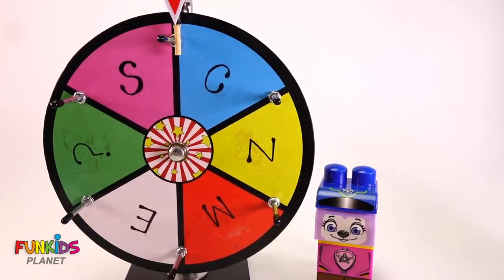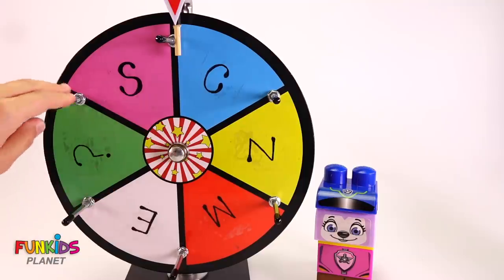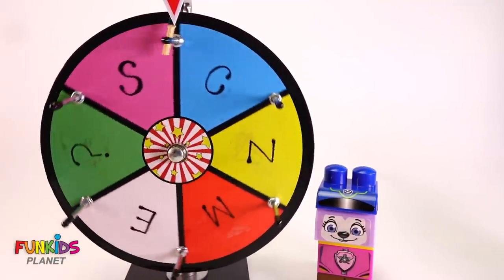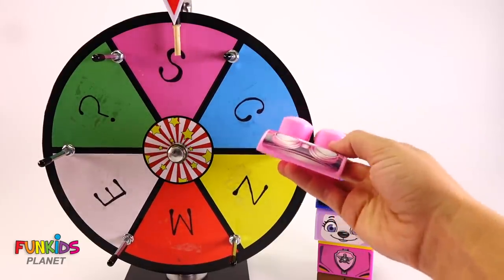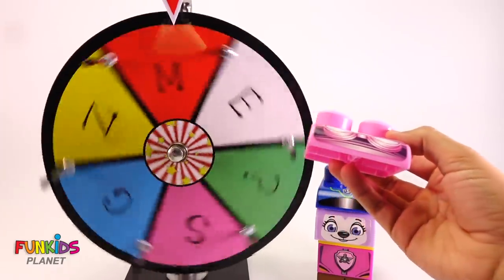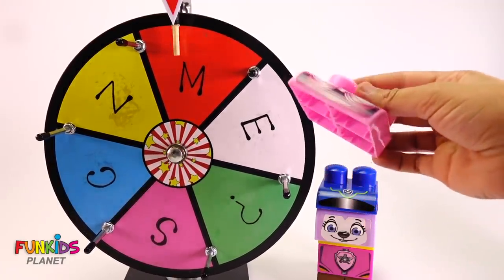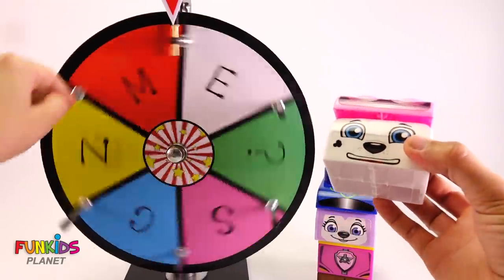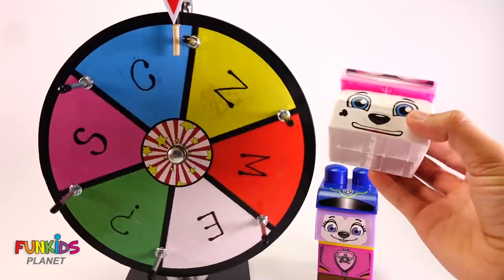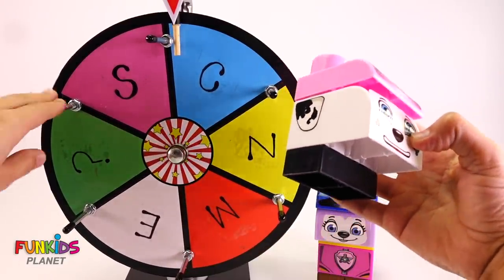Ooh, Chase again. Well, we can't start off with Chase. We gotta start off with someone else. Ooh, we can start off with Skye though. We have Skye's hat. Ooh, M is for Marshall. That means we get Marshall's head. Ooh, Chase again. That means we get Chase's black collar.